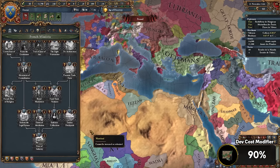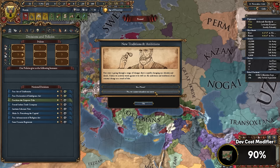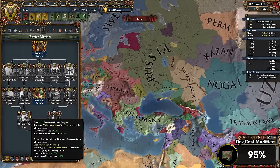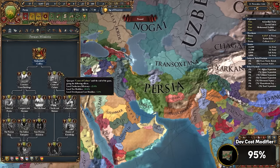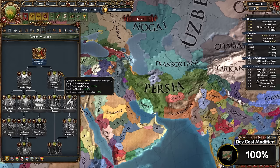There is another France mission that gives dev cost modifier, but unfortunately that mission is both temporary and only applies to the France region, of which Baghdad is not a part. After you've formed France, go ahead and form Russia. The reason we are in Russia is for the mission Modernize the State, which helpfully scopes to your highest development province — so just make sure Baghdad is your highest development province to gain a further minus 5% dev cost modifier on it until the end of the game. Finally, we'll be returning to Baghdad as we need to form Persia. Once we've formed Persia, we can move our capital towards Baghdad and finally get the center of culture there until the end of the game, giving 25% production efficiency, 50% tax, and minus 5% local dev cost modifier on our capital.